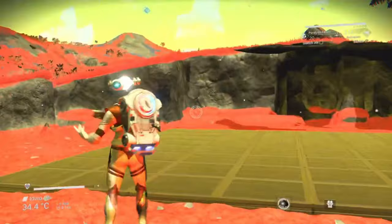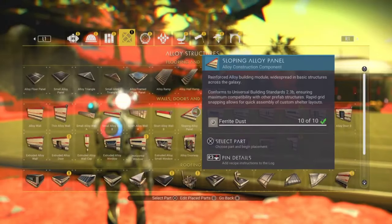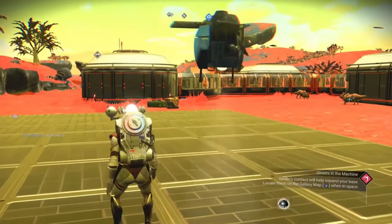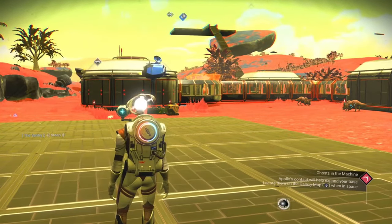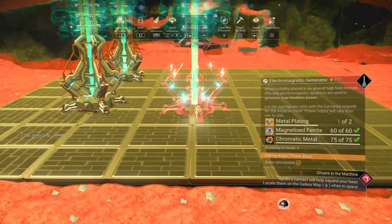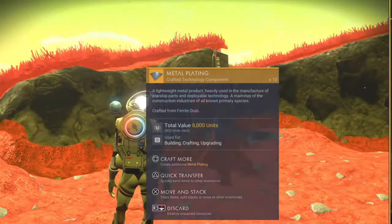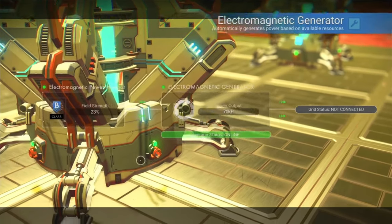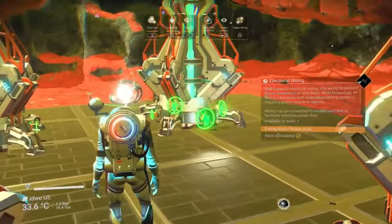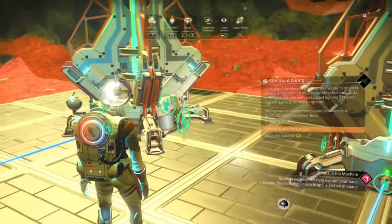I've added some alloy flooring on the flattened area to place the electromagnetic generators on to make it look a little nicer. As mentioned earlier, these generators require a couple of metal plating, 60 magnetised ferrite, and 75 chromatic metal, so make sure you're stocked up on those. You can also place batteries with these generators but you don't need to, because they produce power constantly throughout day and night as they rely on the planet's electromagnetic field. Once you've placed a few generators, hook them up to each other to create a power grid. Inspecting a generator will show how much power each one produces, how much the grid produces in total, and how much your base is using — so you know whether you need to build more generators.